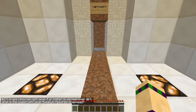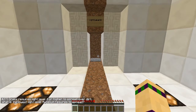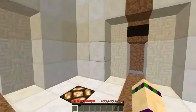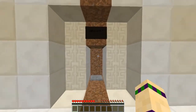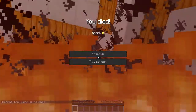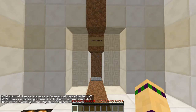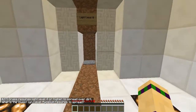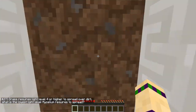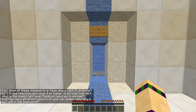Grass requires light level 4 to spread over dirt. What's the lowest light level mycelium requires to spread? Eight, nine, ten, seven - seven rings a bell. Nope. Light level eight. I'm going for it. Nine. Yay!